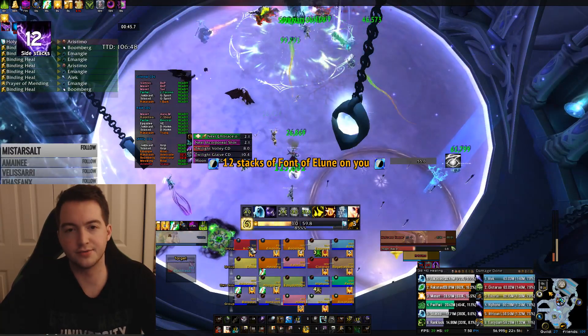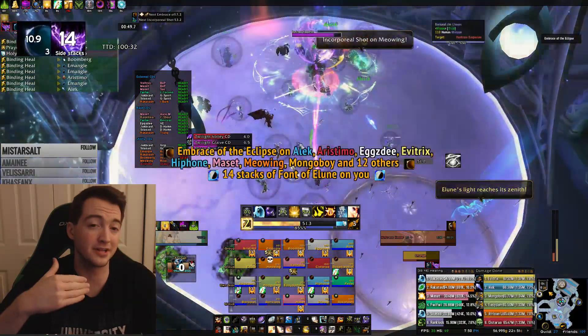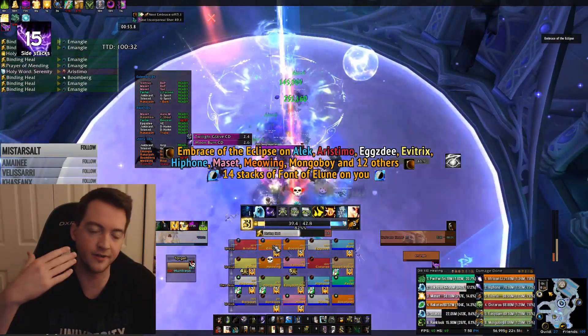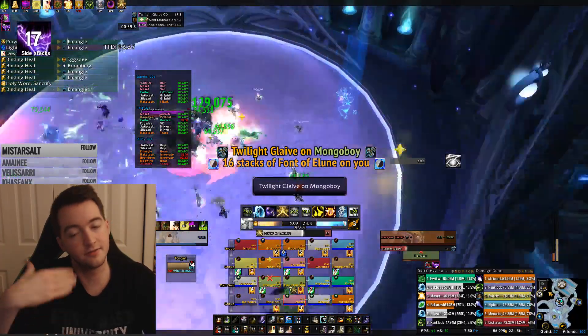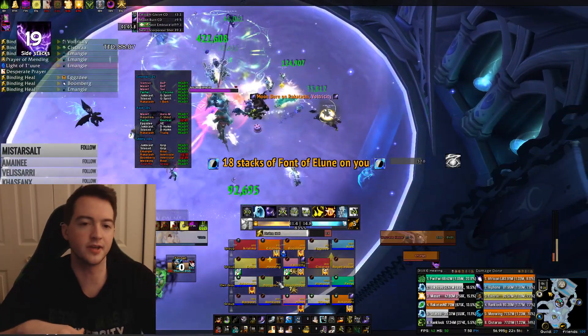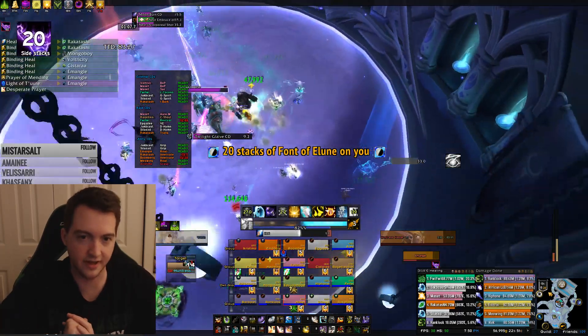We'll also mix in the Moonburn debuffs. The people who have Moonburn debuffs need to be able to clear them out. Usually we'll send them in between two groups — so we'll send the first 5 people, then send the Moonburns, then wait for the debuff to fall off, then send the next group and so on. That'll be the general flow, so make sure you have just one person calling out at all times.